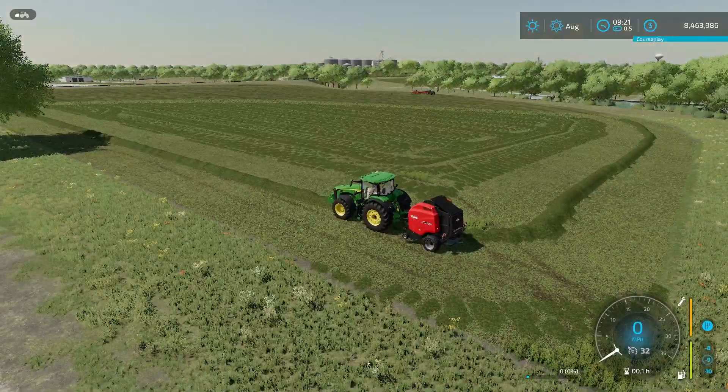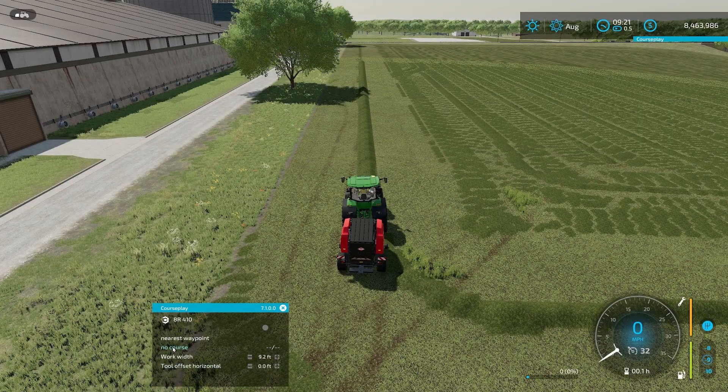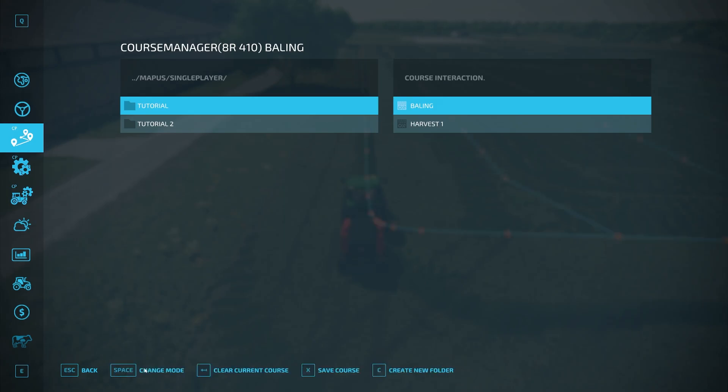It's been mowed and it's currently being windrowed by our guy over there. Save the windrower course — or whichever course you need to get this going. Click no course here. Then what we're gonna do — we're not gonna generate a course or anything like that. We're gonna come down here to this file, tutorial, then over here, bailing. Load that course, activate — boom, we got it.